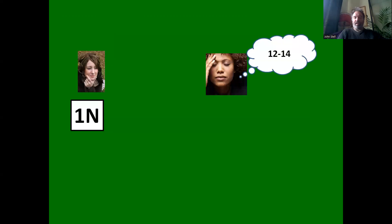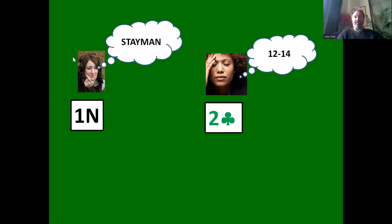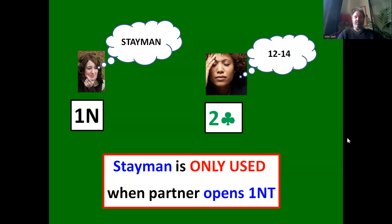Stayman is the most common, most popular, and most important convention in bridge. So one no trump shows 12 to 14; the two club bid triggers Stayman, and you announce that to the opposition. Stayman is only used when partner opens a no trump — let's focus on the opening one no trump for now, since we haven't covered the two other uses yet.